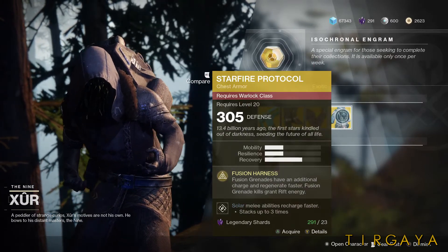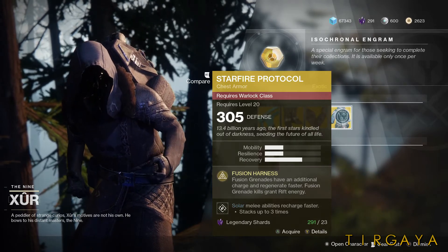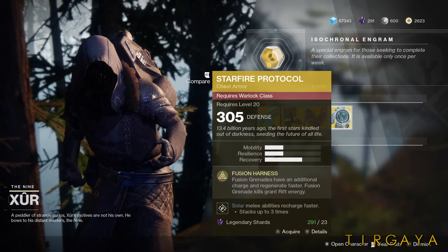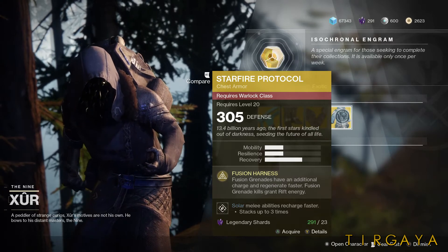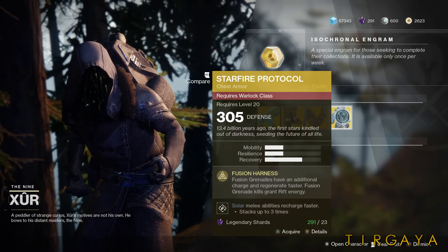And lastly for the Warlock, the Starfire Protocol. Fusion grenades have an additional charge and regenerate faster. Fusion grenade kills grant rift energy. This is also a pass — you're not going to use this very much unless it gets a buff or fusion grenades get a buff.